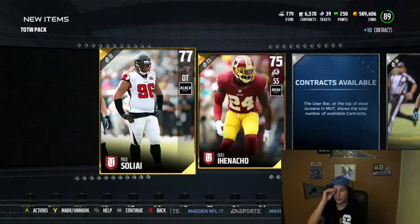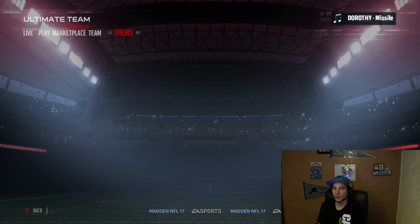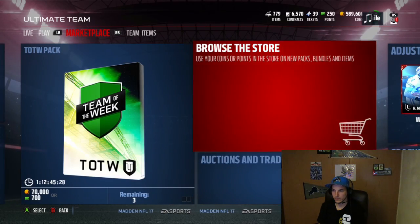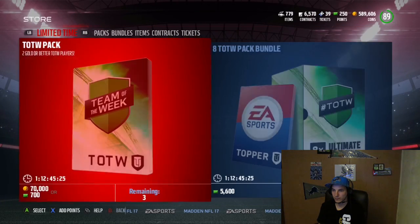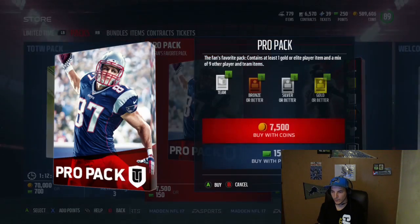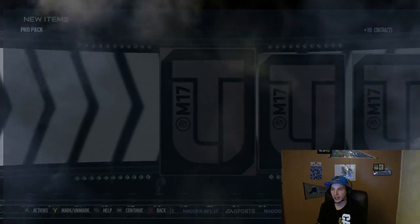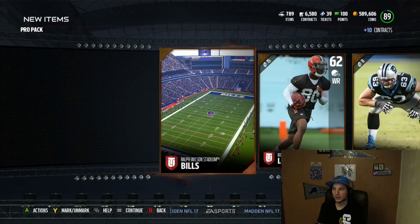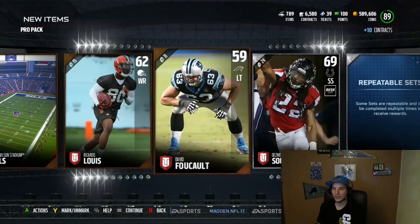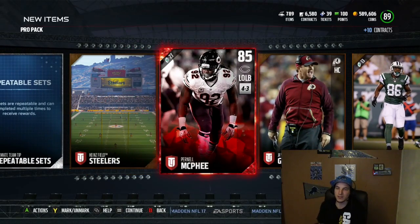We got enough for one Pro Pack, guys. Let's go do that one Pro Pack - you never know where Roethlisberger might be in it. Here's that Pro Pack straggler. Can we get any luck? Let's just reveal all of it. We got an elite! We get Burnell McPhee. Pack odds went up, dude. One random Pro Pack with the remainder of my points - elite.